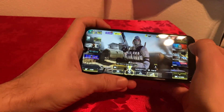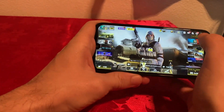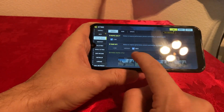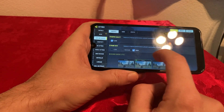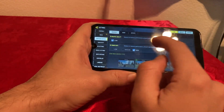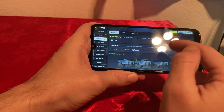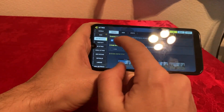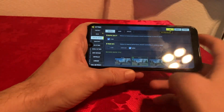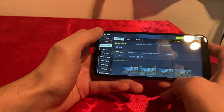First thing we're gonna do is go to settings, then audio graphics. Right now I have it set as high. Graphic quality is on low — I don't have any other option, but I can set frame rate to high. There's no other option for graphic quality; it's automatic depending on the phone you have.